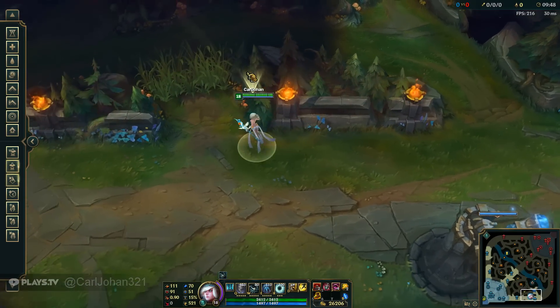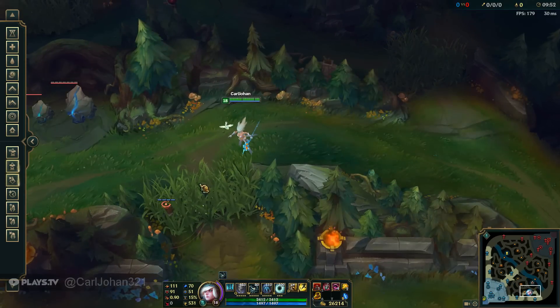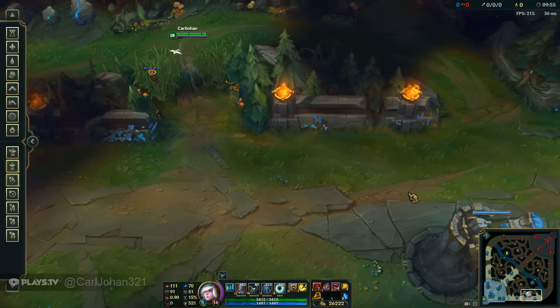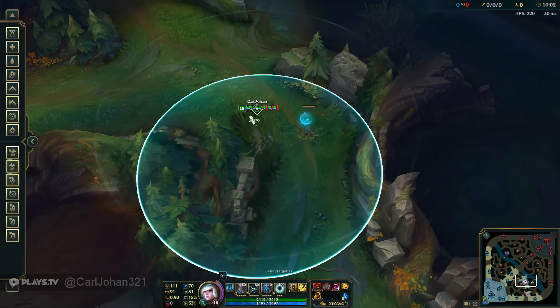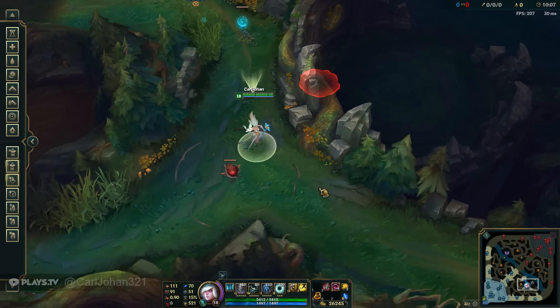If you want to have a pink ward down when you're getting shoved in, it should either be in this location so your jungler can come in and counter gank if you're getting dove, or — what's usually better — is having the pink ward in this position, which will stop the enemy mid laner from roaming through your jungle.